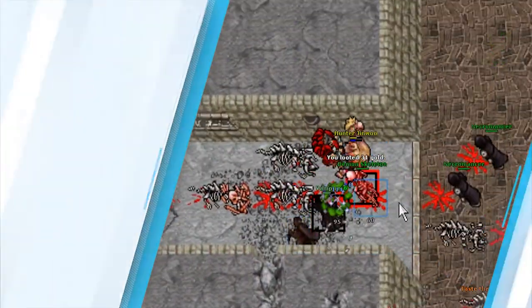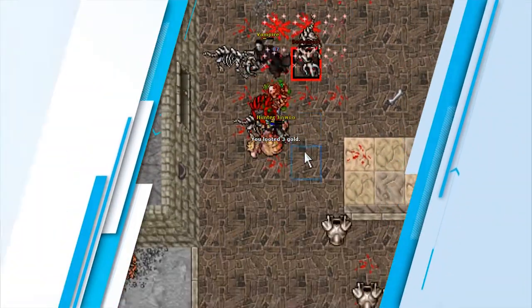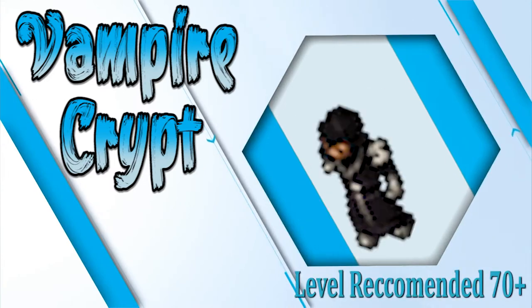The Vampire Crypt of Edran is a spawn that is mostly recommended for paladins and mages, but is doable for knights and is actually a great choice for this level range.